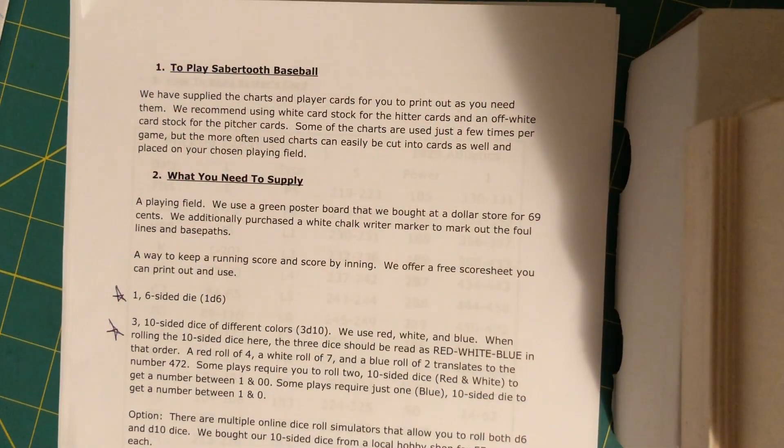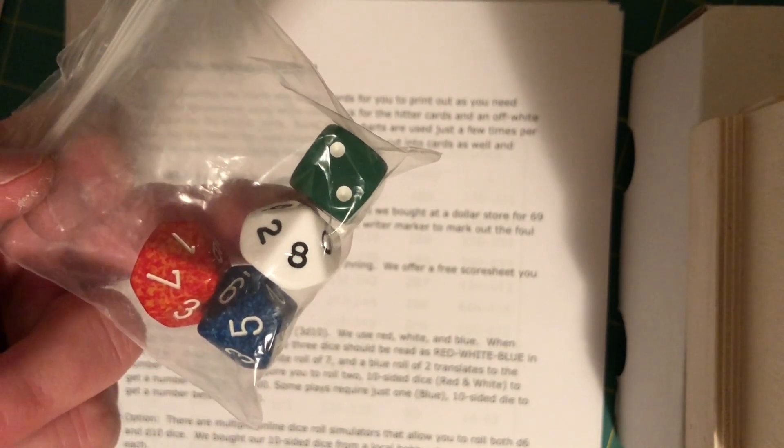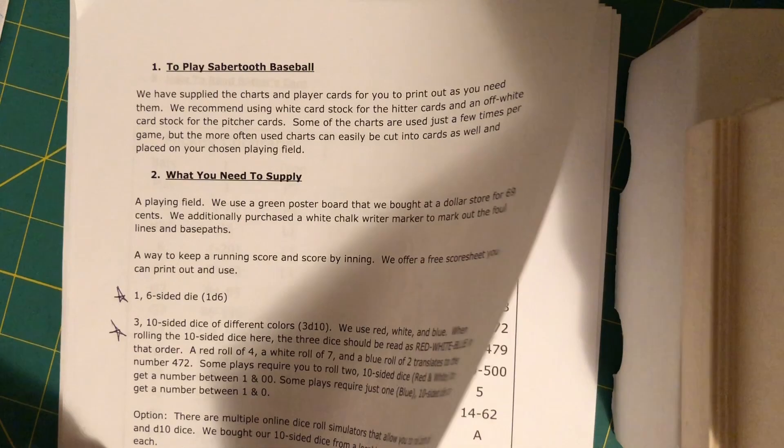One of the things you get with Sabretooth Baseball that I appreciate is a very well-written explanation of how the game works. So the first thing you're told about is what you need to play, and that is three D10s and a D6. And once you have those, a pencil and some paper, you're ready to start.